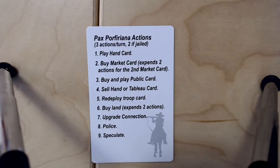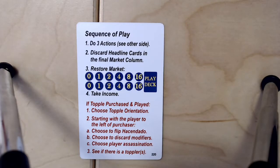The actions you can carry out in a turn: you're able to carry out three actions per turn, but only two if your haciendado is jailed. The selection of actions includes: play a card from your hand, buy a market card, buy and play a public card, sell a hand or tableau card, redeploy troops by land, upgrade a connection, police, and speculate. The reverse of this card shows the sequence of play — each player does up to three actions, headline cards in the final market column are discarded, the market is restored, income is taken, and then if a topple is purchased and played, the victory steps are executed.